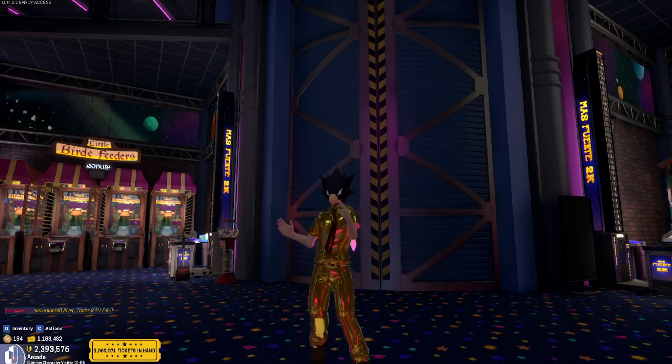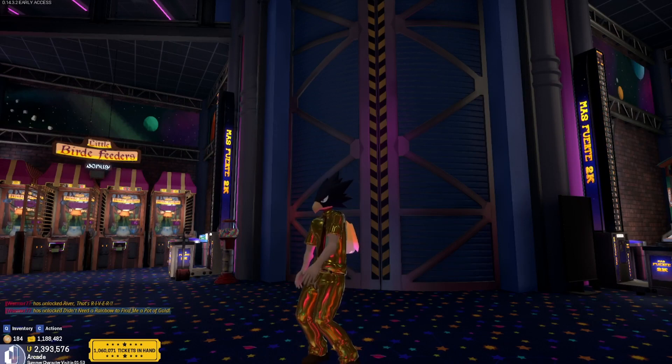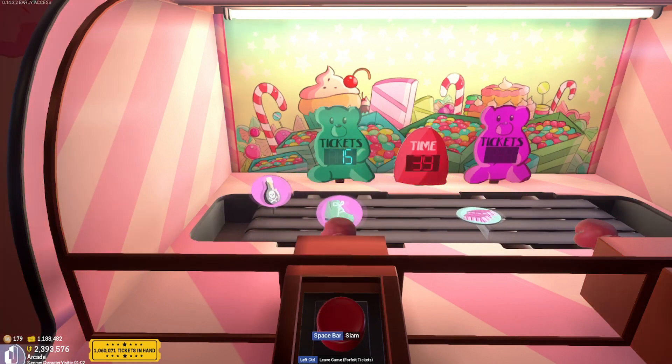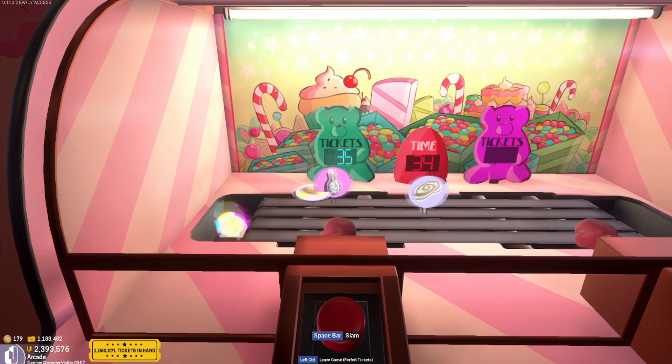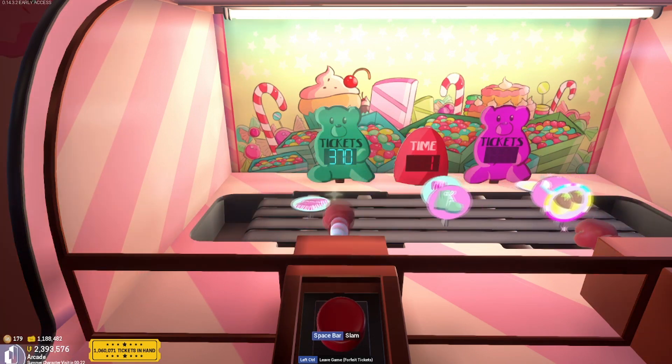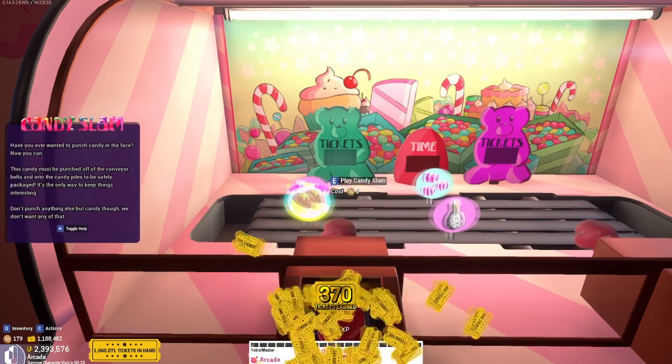Now that we have talked about all of the older games, it's time to take a look at the newer games. Candy Slam is located on the second floor of the arcade. This is a game that requires you to knock over all the sweets that go by. Punching the lit-up sweets will get you bonus points, and the non-sweets will reduce your score. Make sure not to punch anything healthy, because healthy stuff is for nerds. Your final score will reflect the total number of tickets that you earn.